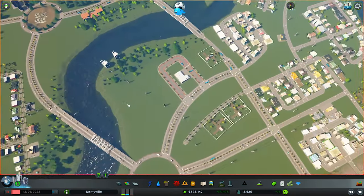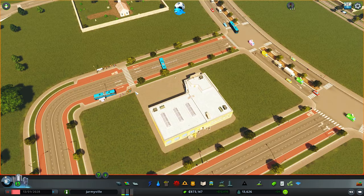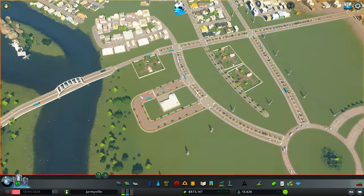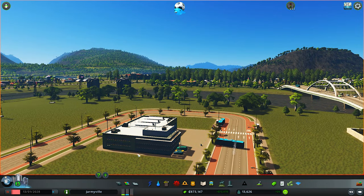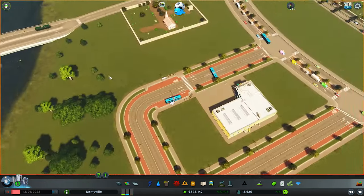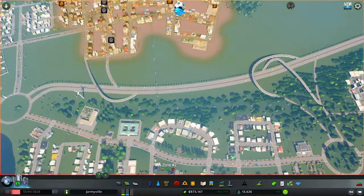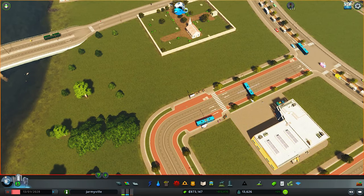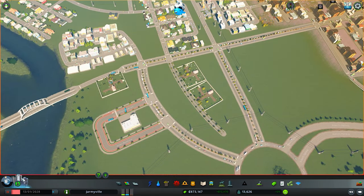Another thing I did is rethink the whole central bus station idea — does it make sense if the lines don't actually start and end at the bus hub? So what I basically did is redo the same lines but made sure both the line for residential zone three and residential zone two start and end at the bus depot, so they can bounce between each other. It's been very effective.